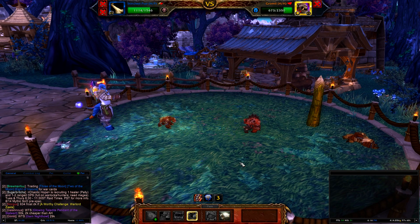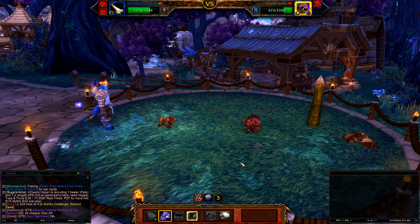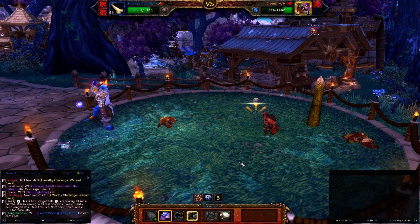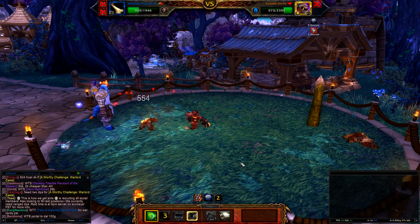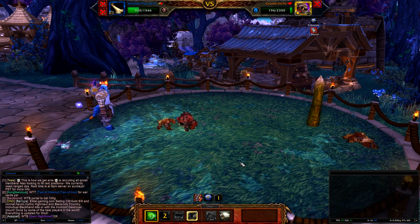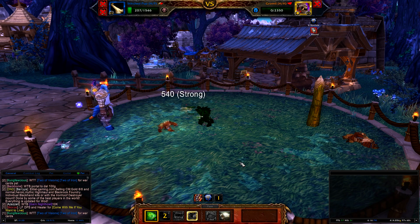Once again, worst-case scenario — he hits you with that and doesn't stun himself. So then pull out your Stitched Pup, use Howl, and then use Diseased Bite to finish him off. And you can win this by him killing you and you being in the Undead round.